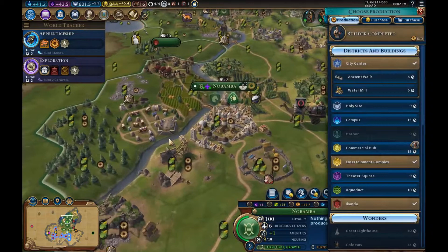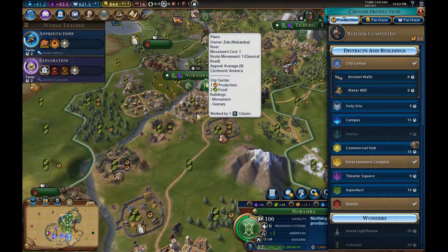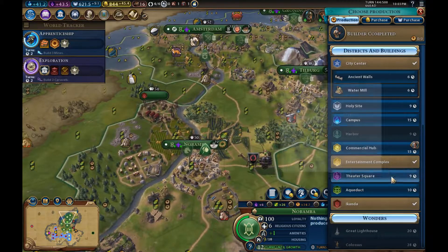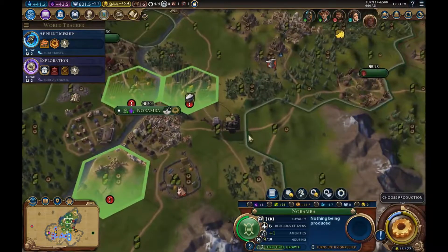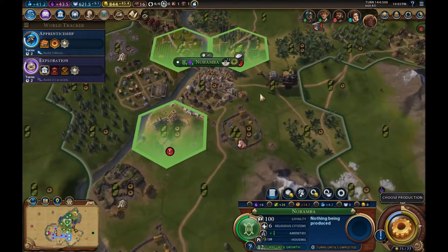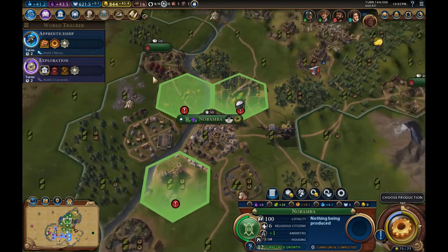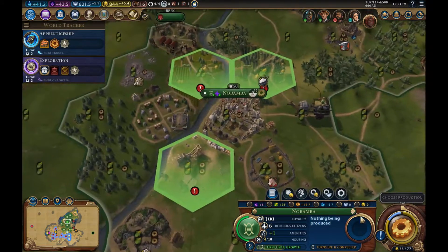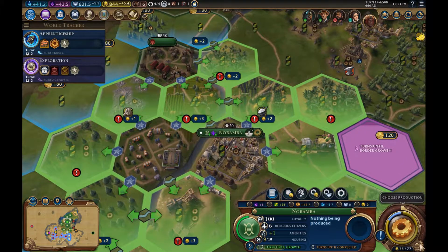Things are looking quite good — oh God. We've completed a builder, but we have an impending housing crisis across the empire. What should we build? We have a nice population but we have housing issues, so we need to focus on sorting that out. An aqueduct would do that sufficiently. We need to build on a good tile — I don't want to use that spot because that'll be a good spot for a commercial hub, and you're getting plus three from the rivers there.